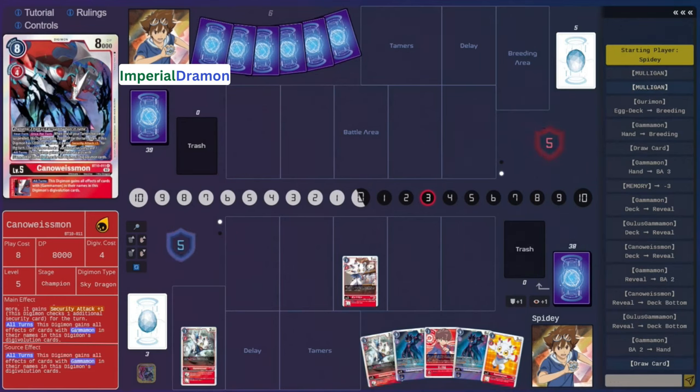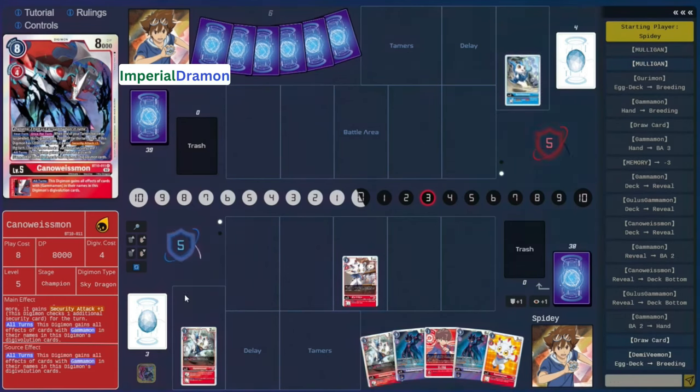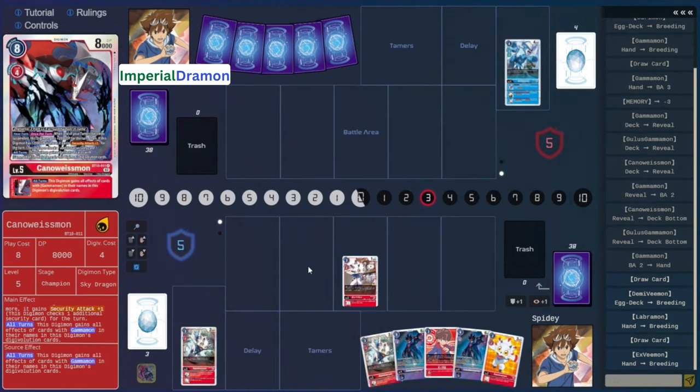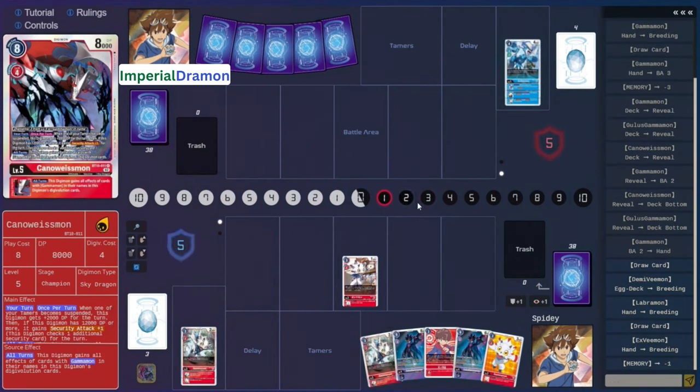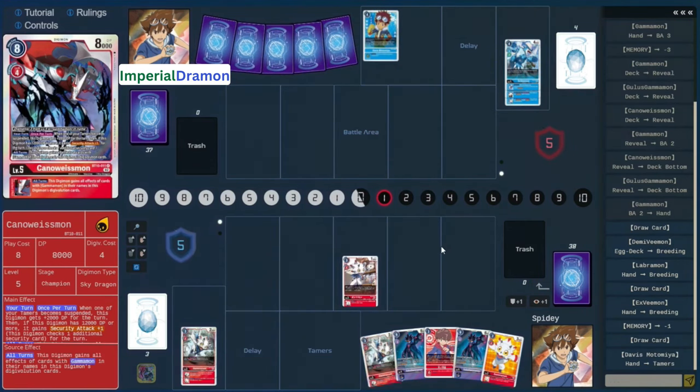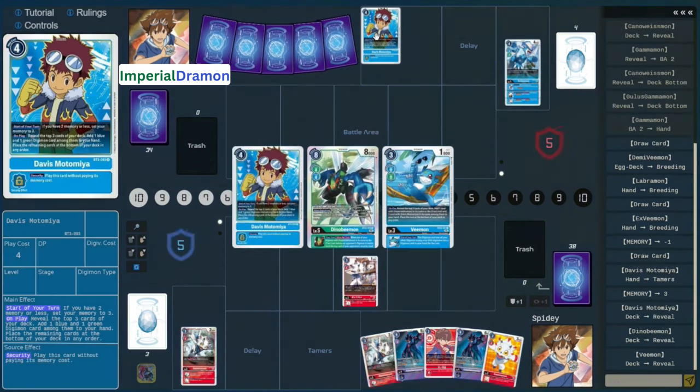So I did take it off. I want to play the Gammon first and search. I didn't get the Kano-Weissmon — I'm not gonna lie, I tweaked. I forgot that you can get him. I'm like, wait, he doesn't have Gammon in his text. But he does. So I realized afterwards that I could get him.